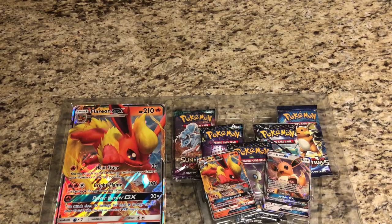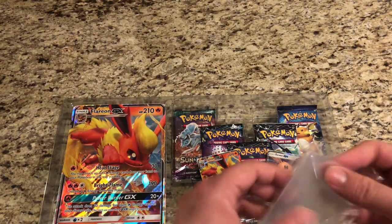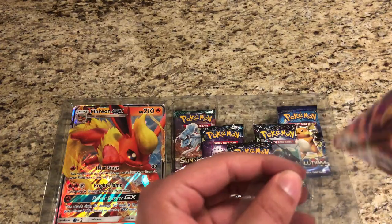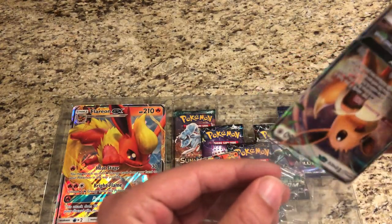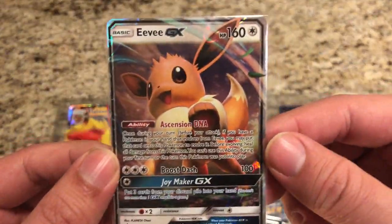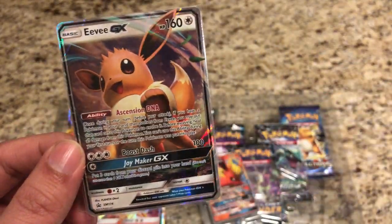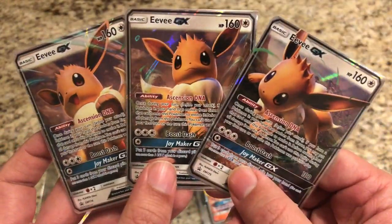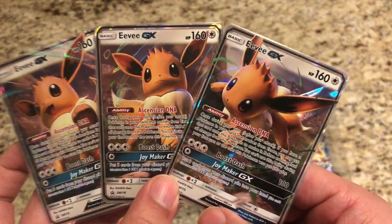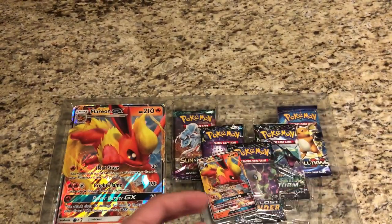Grab our Perfect Fit sleeves, which are somewhere here. We'll sleeve this up and give you a nice look at the promo card — there's the Eevee. You can see that the Eevee from the other two boxes have different artworks, so you can see all three of them side by side there. Very, very cool.